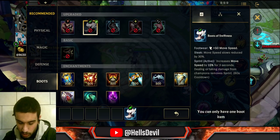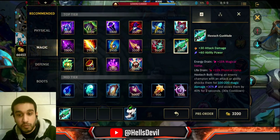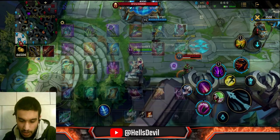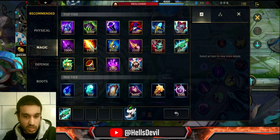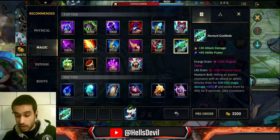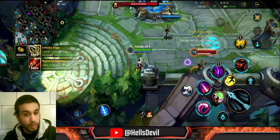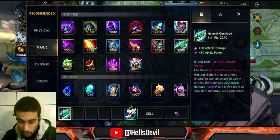Hextech Gunblade — 30 attack damage, 60 ability power, 15% magical vamp, 15% physical vamp. Hitting an enemy champion with an attack or ability shocks them for bonus damage — the cooldown is 30 seconds. This also slows the enemy by 40% for 2 seconds and the damage scales with ability power. Get this item on champions like Akali and Katarina for a lot of poking damage and bursting enemies down.